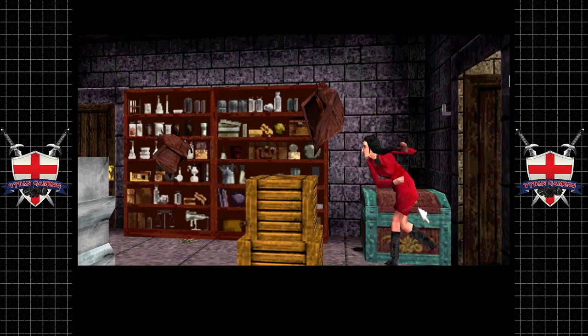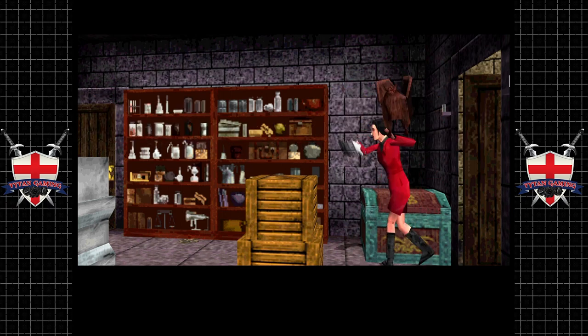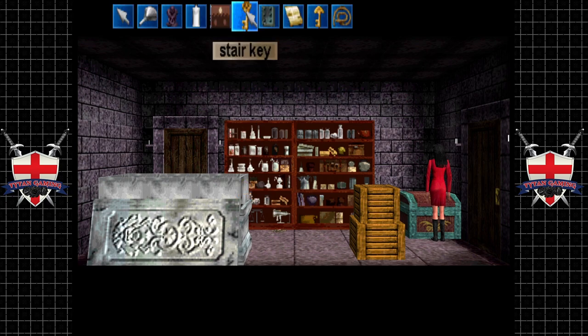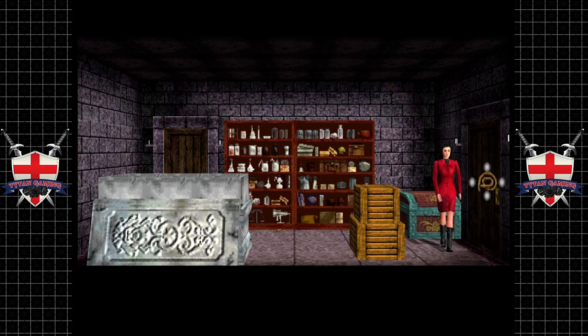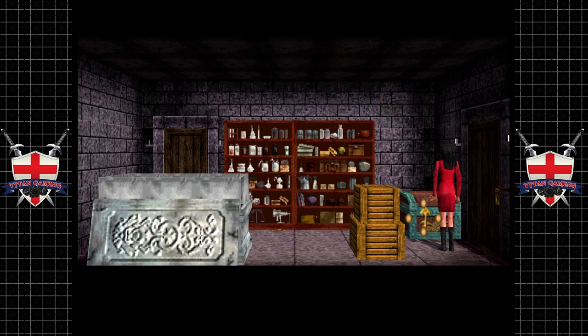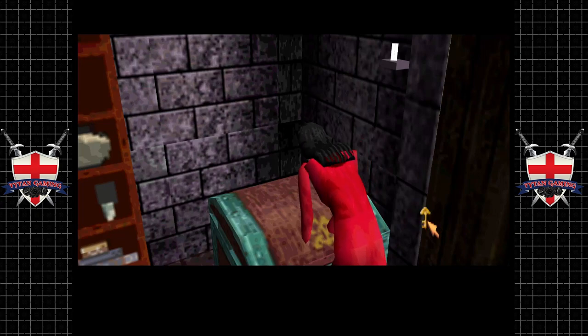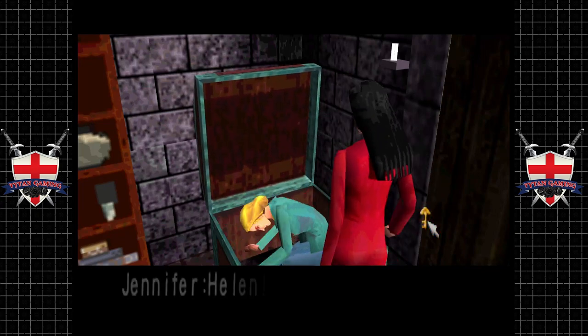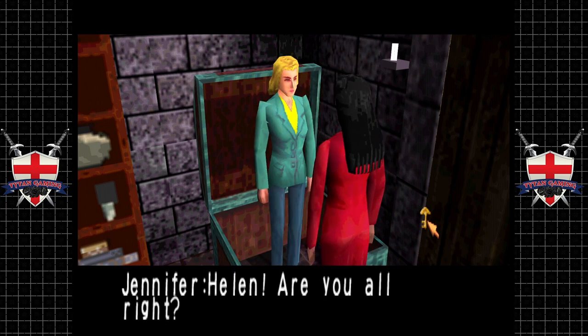Oh! I think that's the box we need to use. Let's rope up this door — you can only rope this door up if the bats have already come through. Now let's try the box key on this box.